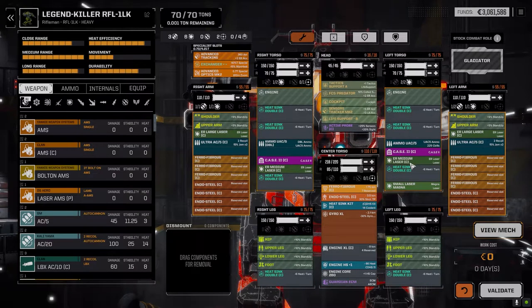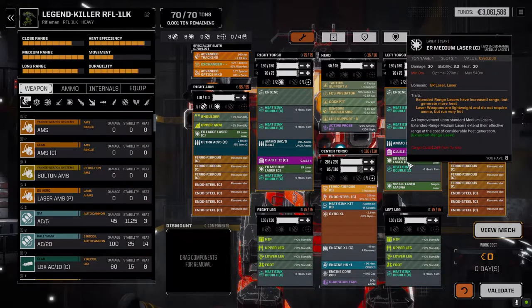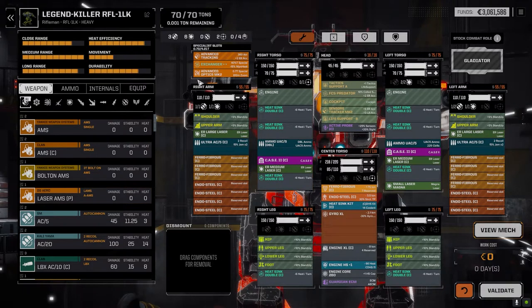I could have taken out the ERs and put in four regular mediums and dropped a couple heat sinks, but having the ERs gives 540 meter range - if enemies do close with us, we have a good engagement range and can still stay cool. The only thing we're missing is AMS, but if he's standing back around the Longbow, the Longbow's AMS Mark Two should more than cover this guy. I'm kind of happy with the way this turned out.